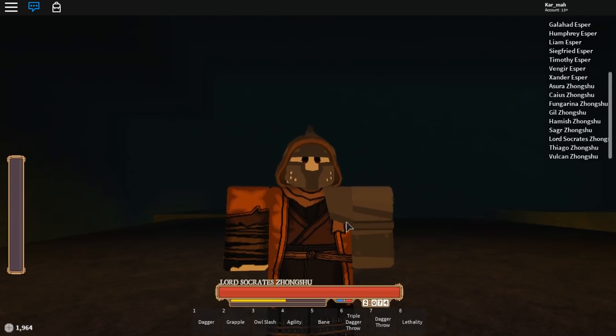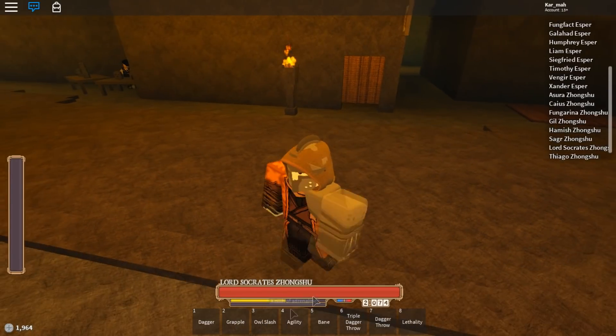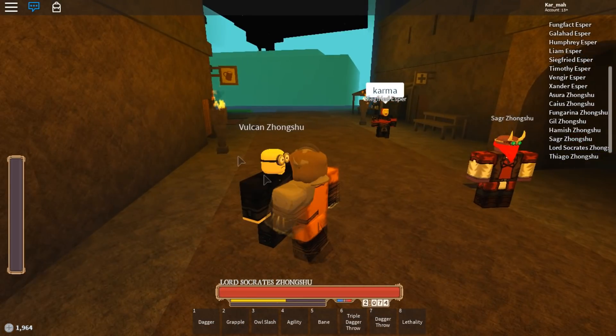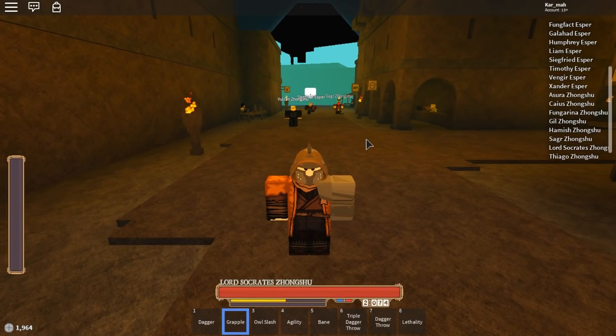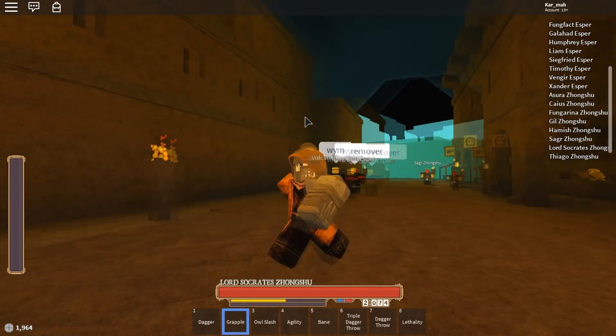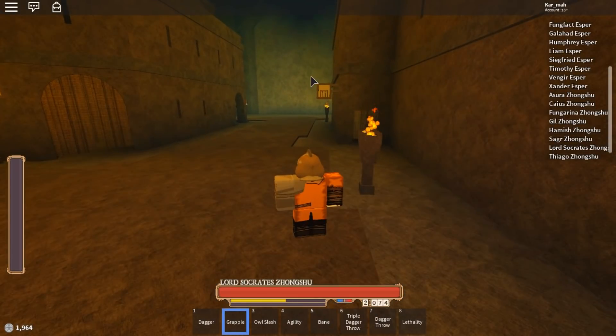I hope more Shinobi skills come out very soon. So let's showcase the ones we have right now: we have Grapple and Owl Slash, and the third one is a buff on your agility - I think it just makes you faster overall. The first skill is Grapple, and Grapple is kind of tricky when you first try to use it. You don't need mana for it, and if you try to click around and can't grapple, there's a certain thing to it.